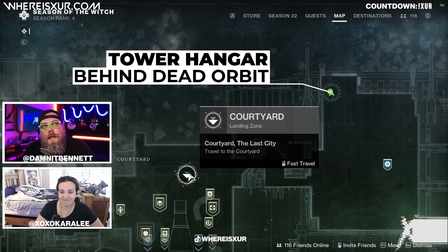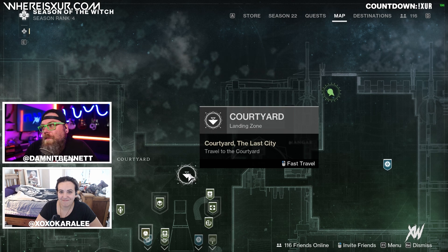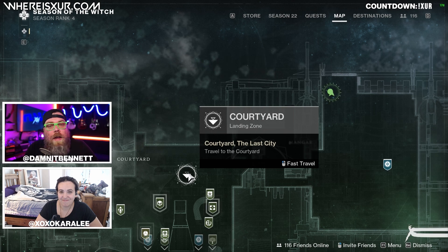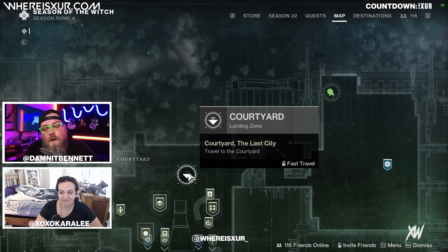Welcome to WhereIsZur.com. My name is Dammit Bennett and with me as always is XOXO Kara Lee. If you're looking for Xur this week, he can be found in the Tower over in the hangar. If you don't know how to get there, there'll be a link in the description as well as one at the end of the video.